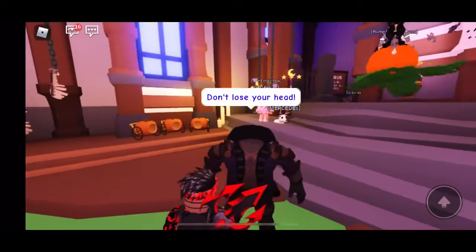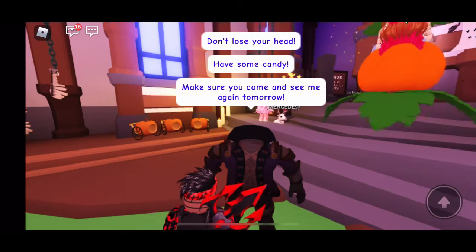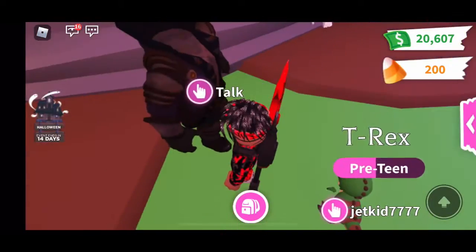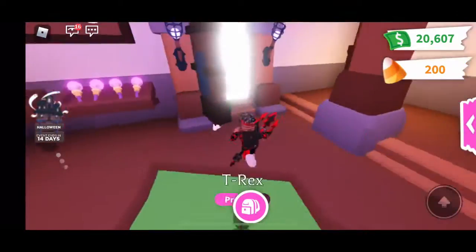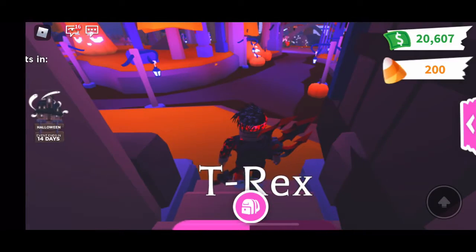Here we have this candy thing. Let's talk to this headless guy. He says: 'Don't lose your head, have some candy, make sure you come to see me again tomorrow — I'll have more candy for you then.' He didn't give us anything directly, but look at our top right — we got 200 candy corn. That's good.